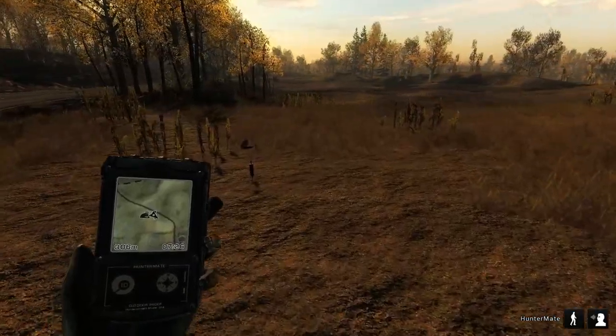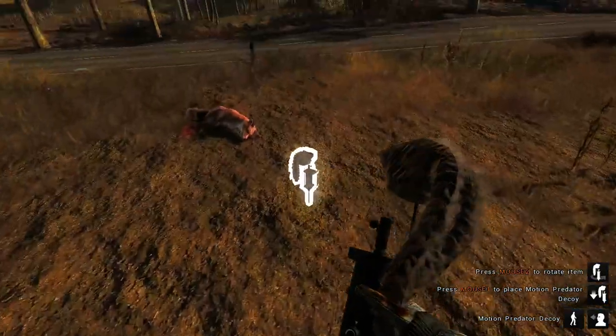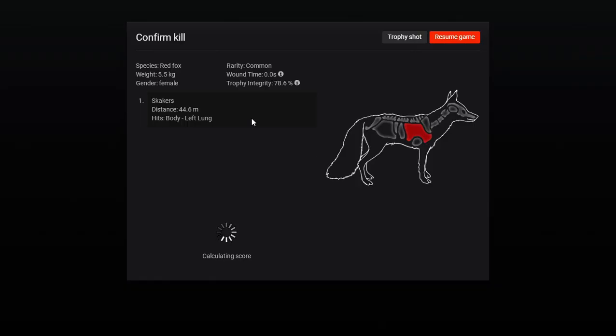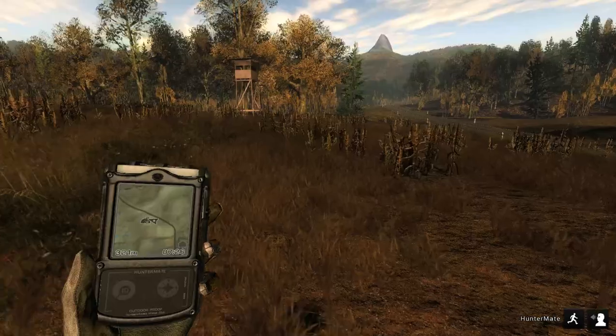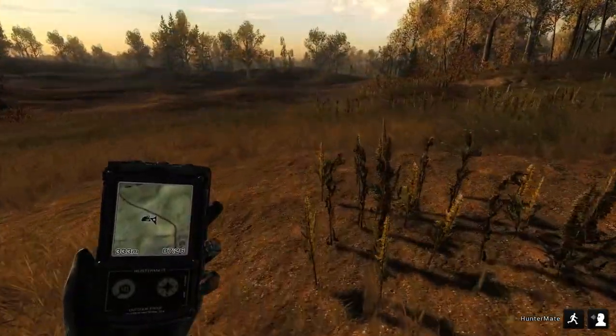I know there's a roe deer over there somewhere, so we'll be heading that direction. Pick up its track. What are you — you're a little female. Five. Thirty-five. Not bad. Red fox down. I don't need the red fox but I can keep it with me, so that'll be alright.